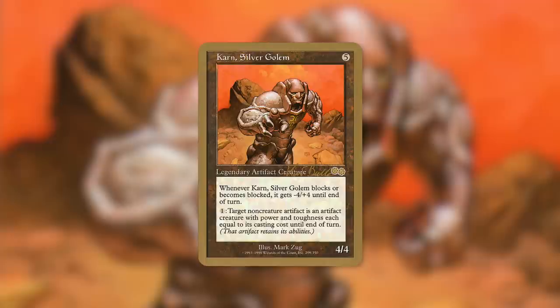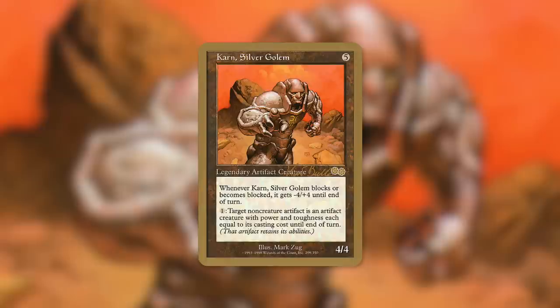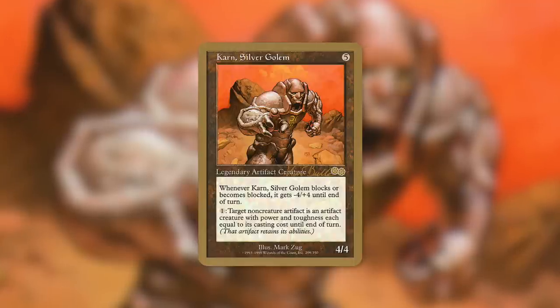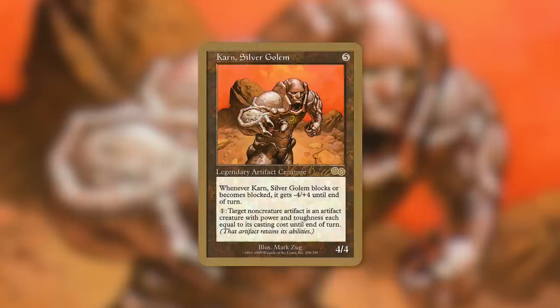On top of that, there are some pretty broken things you can do by turning certain non-creature artifacts into artifact creatures. Even the gold-bordered versions are around $15, and the regular versions are around $30 — so that's a pretty expensive commander — but the rest of the deck is budget-friendly with every single card being less than $1. Let's see why Karn is such an underrated commander that many players sleep on, but should not be.